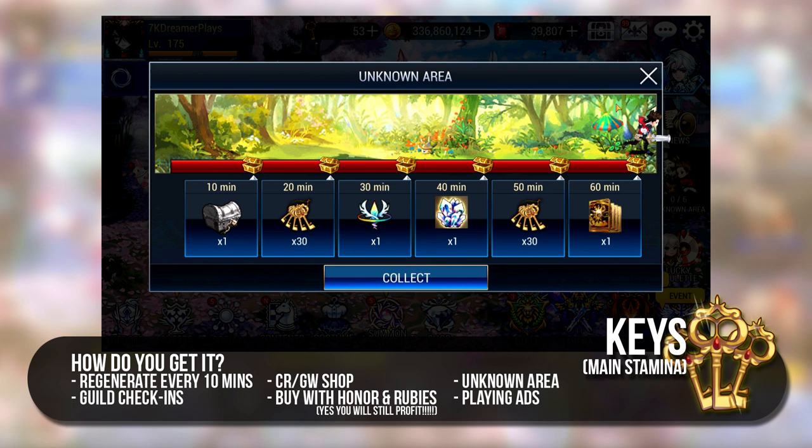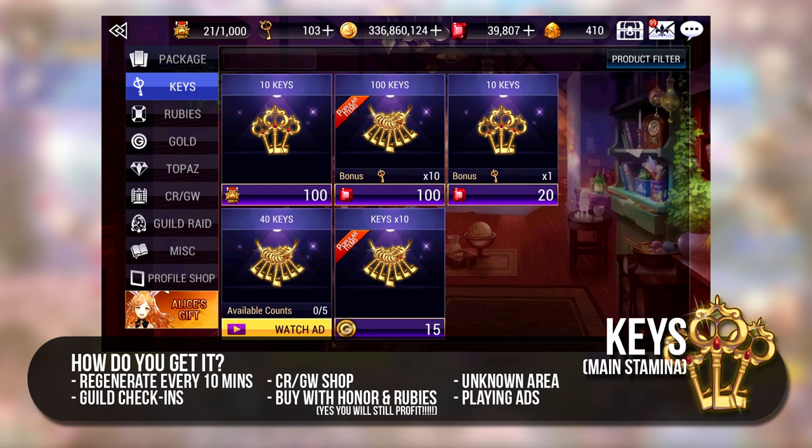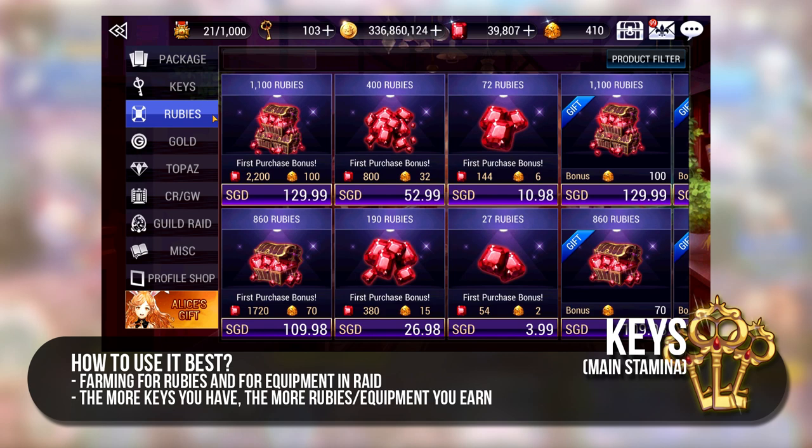Guild check-ins also give you keys depending on how many members have checked in. You can easily get a whopping 200 keys just from ad playing and I think this is a very easy way to get keys. Remember this: the more keys you have, the more rubies you can get because you won't have to spend rubies to sustain your farming while on auto farming. So all your keys will be converted to proper ruby earnings.